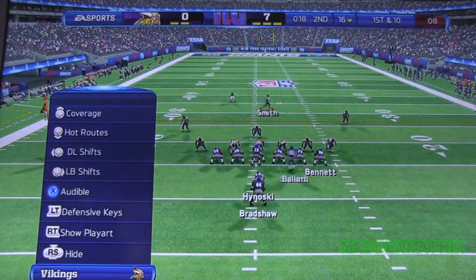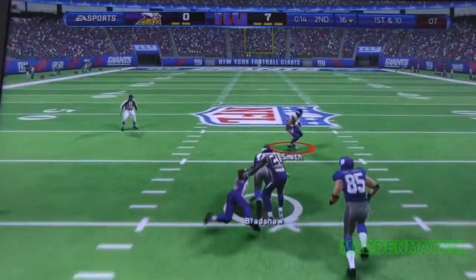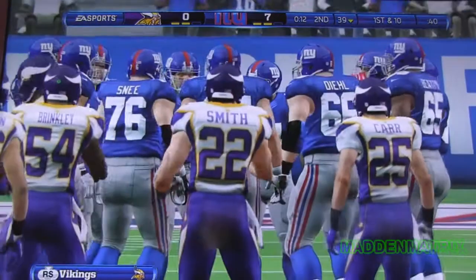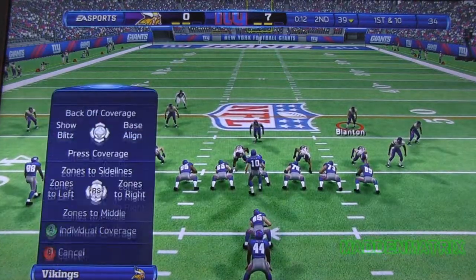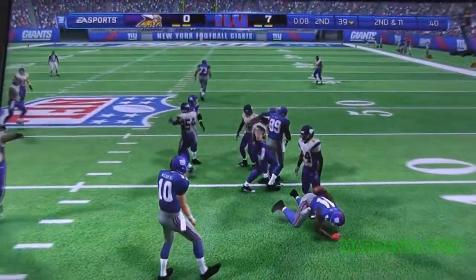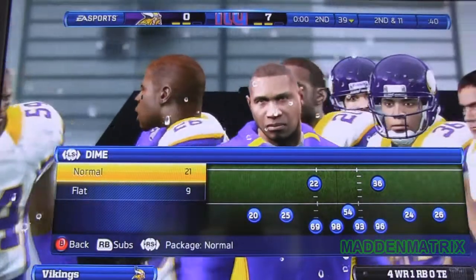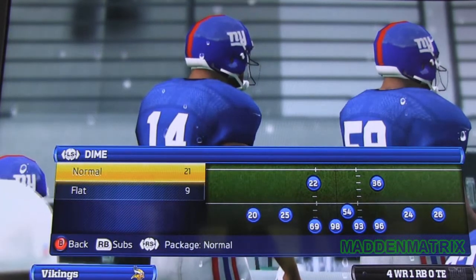Here comes the wide receiver in motion. First and ten. They set up the I-formation. It goes to the tailback and he is brought down at the 39. Here they come back to the line after picking up over 20 yards on that last play. That's the end of the first half. You've been watching the NFL on EA Sports.